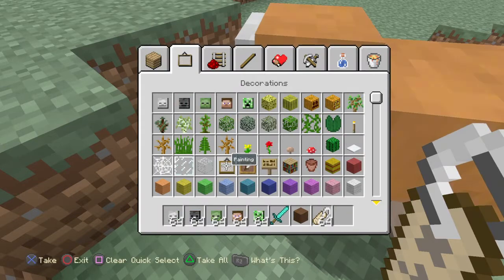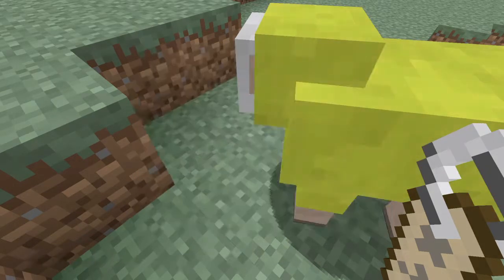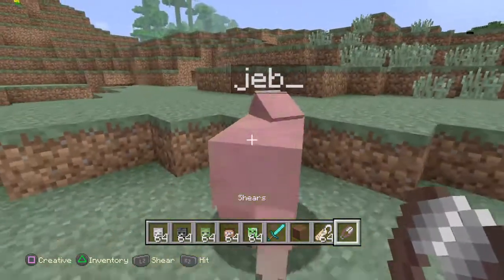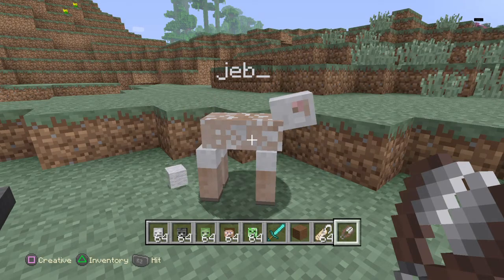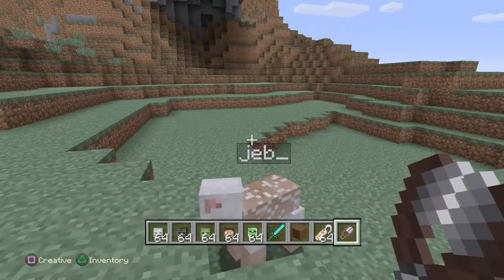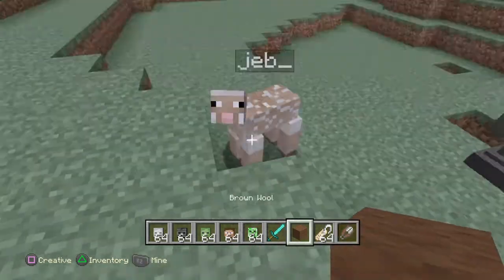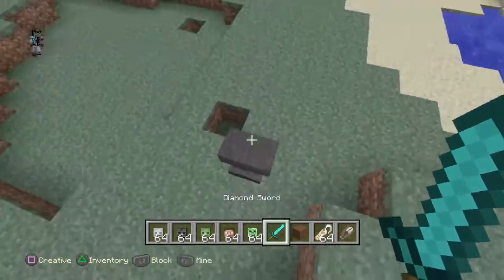If you see them, they will not drop any other color of wool — they will just drop clean, normal white wool. But I don't know if you kill them, yeah.